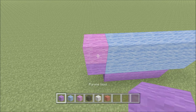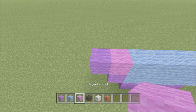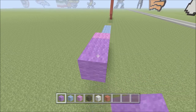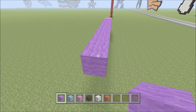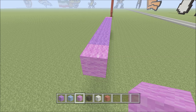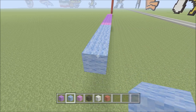Switch to magenta and put down one piece of magenta followed by one piece of purple. Move up — directly above the purple put down one piece of magenta. To the left add nine blocks of purple wool. Switch to magenta, add one piece of magenta, then follow with six blocks of light blue.